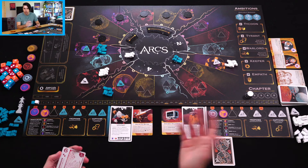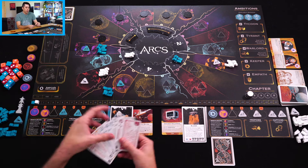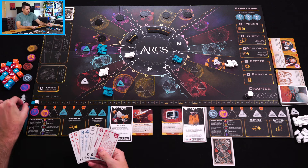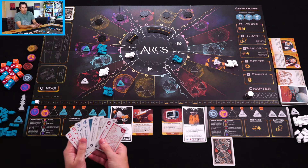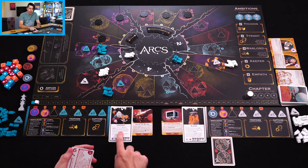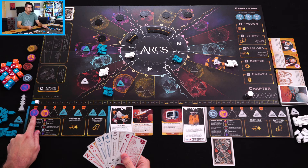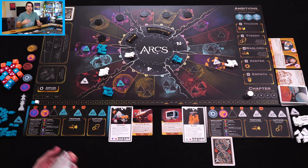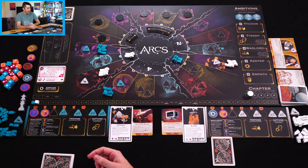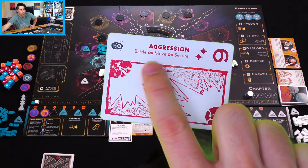Declaring an ambition is sort of determining how you're going to score for the round. The first player leads the trick with one of their cards, and others can follow suit or not. Left player has the initiative, so I get to choose which card I play first. I want to start off strong by declaring an ambition. As the Upstart, whenever I declare an ambition I can gain a resource. I want to declare Empath because I already start with a psionic resource token.